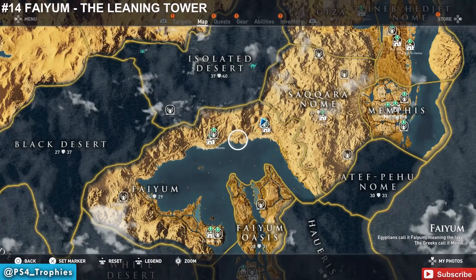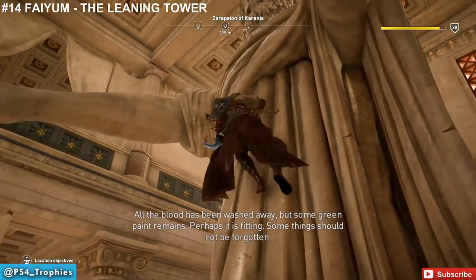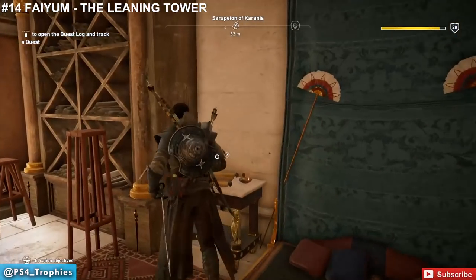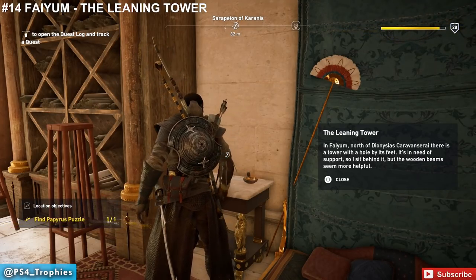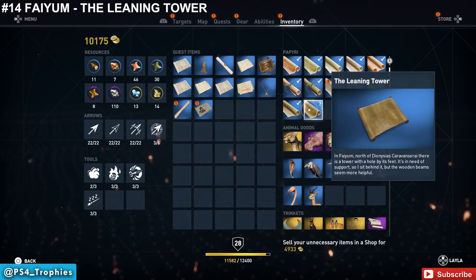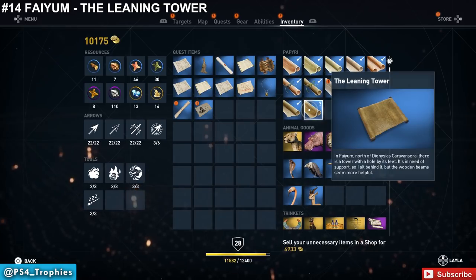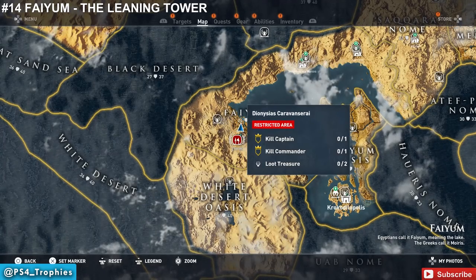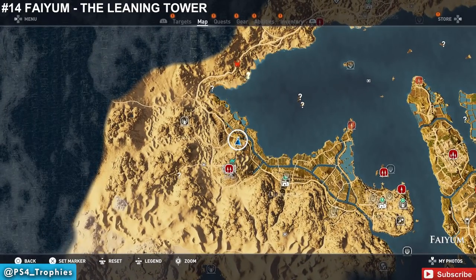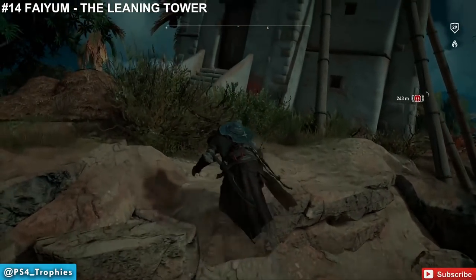Now heading to Faiyum — 'The Leaning Tower' is the name of this one, found northeast at Karanis. You need to get up to the second level by climbing a statue and jumping over. The clue says: north of the Dionysus Caravanserai there is a tower with a hole by its feet in need of support, and I sit behind it, but the wooden beams seem more helpful. Find the restricted area in the southeast corner of Faiyum, and just north of it is a leaning tower supported by beams. Go to the opposite side from the beams and you'll find the object.